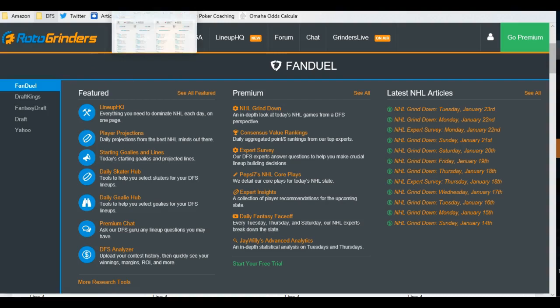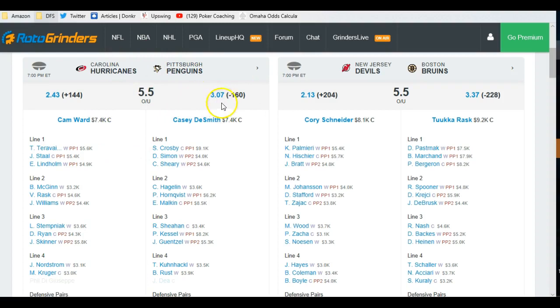The easiest thing to do is go to the starting lineups page and scroll down. We're going to look at Carolina and Pittsburgh. Pittsburgh is scheduled to score some goals tonight — minus 160 favorite. That's okay. I know that the Carolina top line gives up points, so that puts these two lines in good spots. They're on the radar.